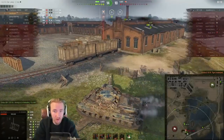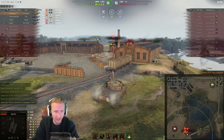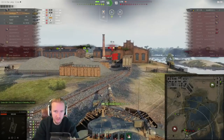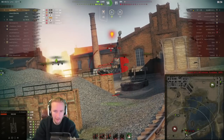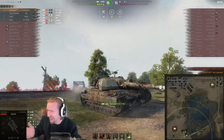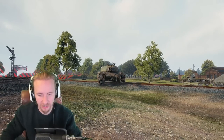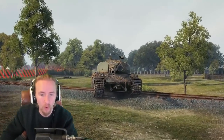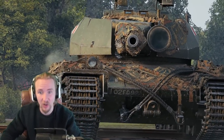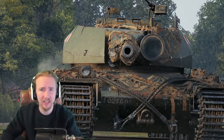Another low roll, so we have to deal with the GW Tiger before turning attention to the WT auf E100, who with that 5-round auto-loading Jagdtiger gun, we have to be very careful. I was wondering how much more damage I could deal, especially with the blind fire on the Leopard earlier — this was actually close to being a 10,000 damage game. But I'll just have to deal with 9,000 in this game. This replay was from just a couple of months ago, adding to yet another tally of vehicles I've managed to go over 9,000 on this year — must be about 10 different tanks.